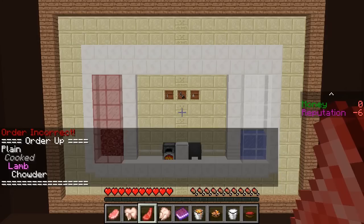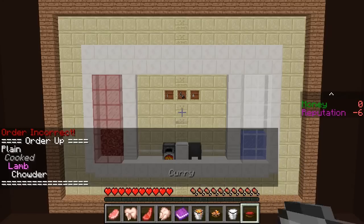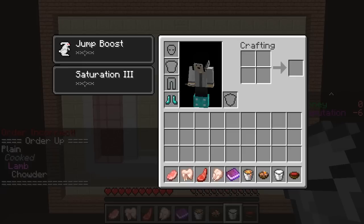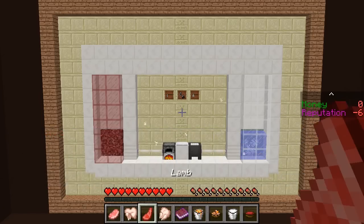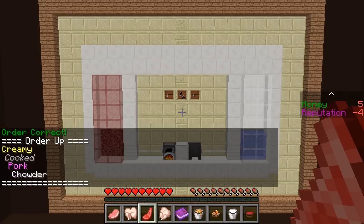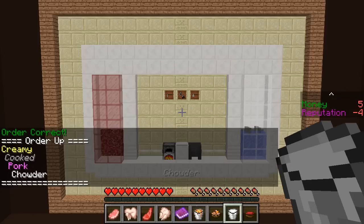Plain cooked lamb chowder. All right, so we can do chowder - it's pretty easy. Bye, lamb. Wait for it to be cooked. Yes! I did it, mom! All right, creamy cooked pork chowder. So chowder, we'll do chowder first. Pretty easy. Creamy - how do I do creamy again? Creamy: add chowder. Okay, I just did that. So rabbit. What was it? Pork. Done.